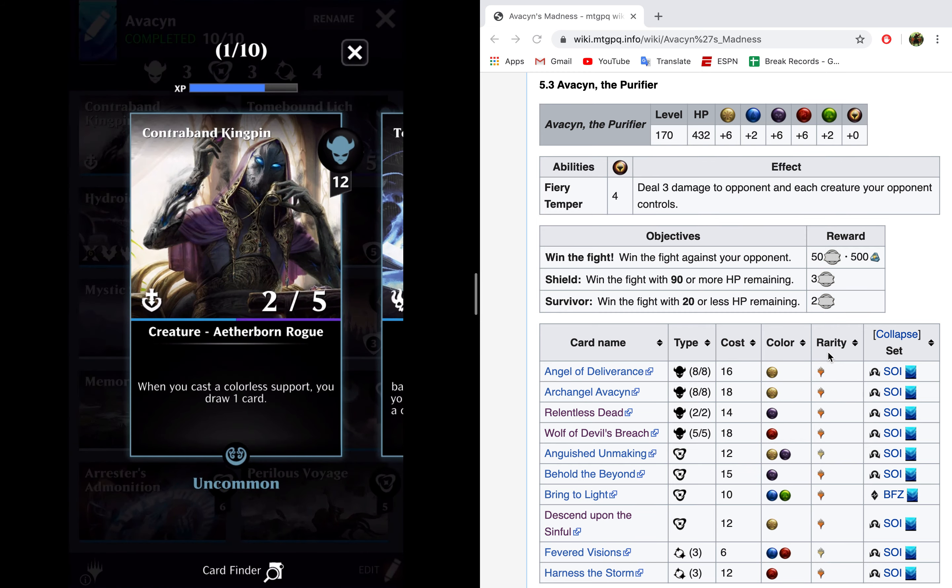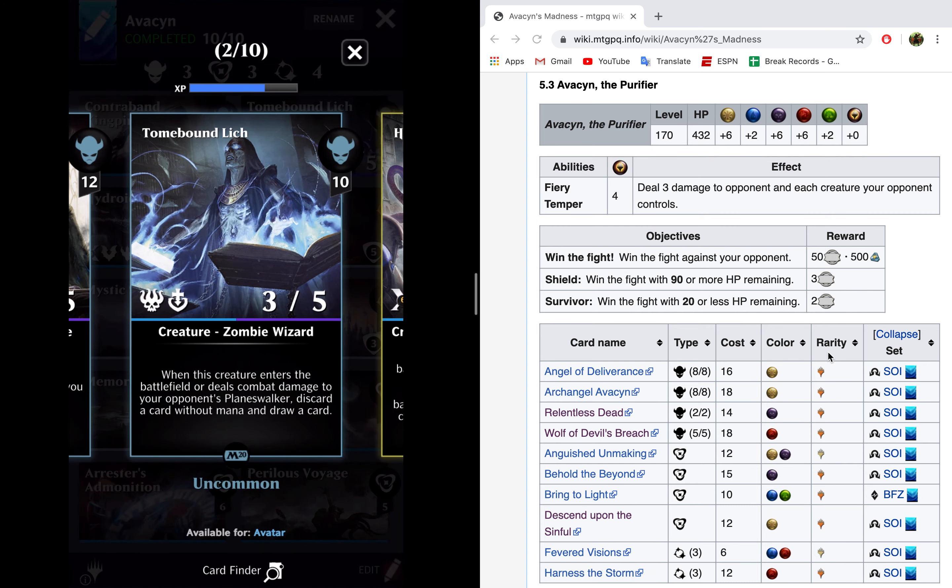Those creatures being Contraband Kingpin and Tomebound Lich. There are better options with lifelink, like Wormcoil Engine, but those are masterpieces. You definitely want to make sure you're using something with lifelink, because these creatures are going to be getting buffed up enormously, and as they get buffed up they're going to be gaining you a ton of life. Tomebound Lich has the added bonus of Deathtouch, which means that as your opponent's creatures block it, they die. So if Avacyn blocks it, Avacyn dies — and that's fantastic.